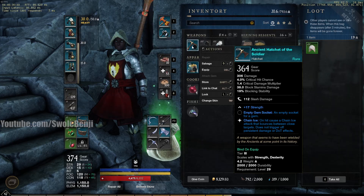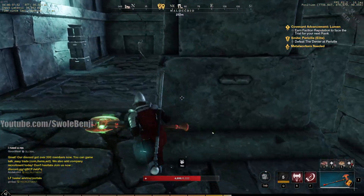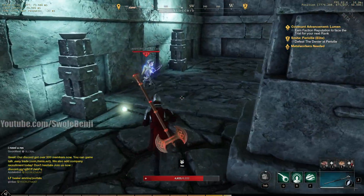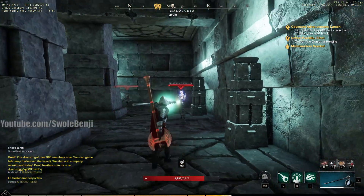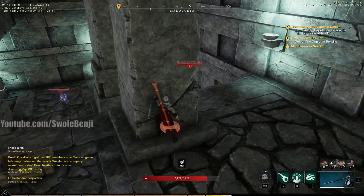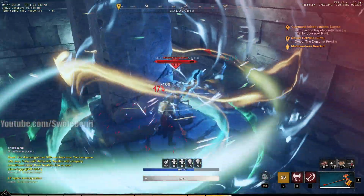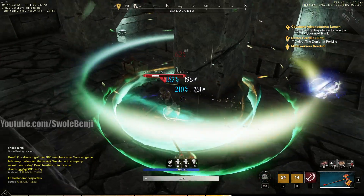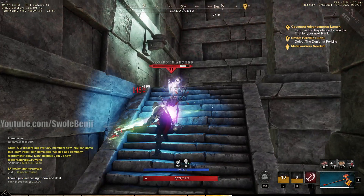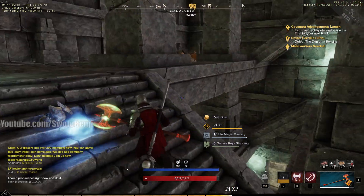Another blue — item score 364, level 29 gear. This is really good stuff, better than faction loot, better than what you can generally craft at that level. I'm fully buffed — they can't hurt me, they can't interrupt me. This build is so easy. Just do the heavy attacks — they can't do nothing. When they're about to die, just do a light attack. It's fine.